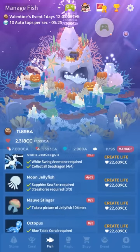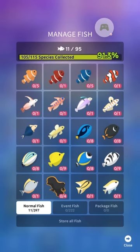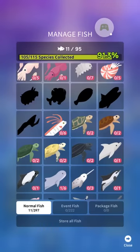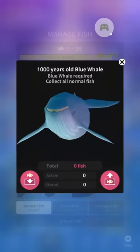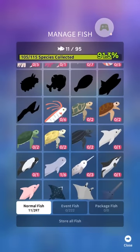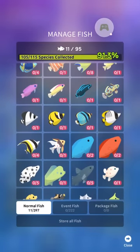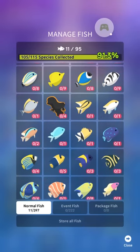That is all of the current non-event fish in Abyssrium. When they update the game I'll probably just do a video only for the new fish. You can go through the list in-game and see what fish you're missing, even if you don't know the conditions. If you paid attention you should know how to get whatever you're looking for. If not, you can either re-watch the video or check my written guide — there'll be a link in the description. If you just search SirTapTap Abyssrium you'll find it. That is your full list of hidden fish in Abyssrium.